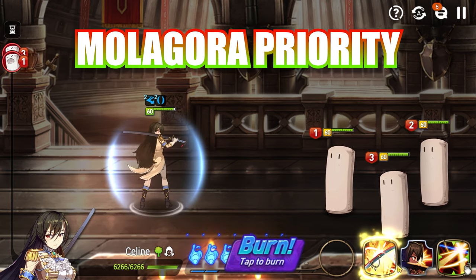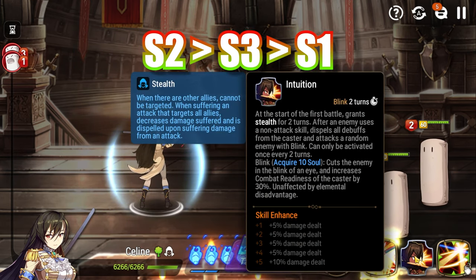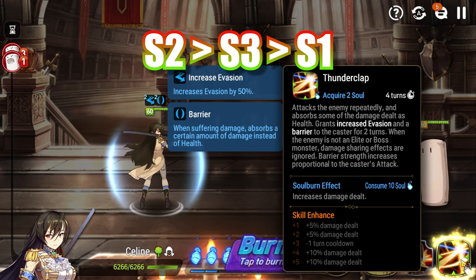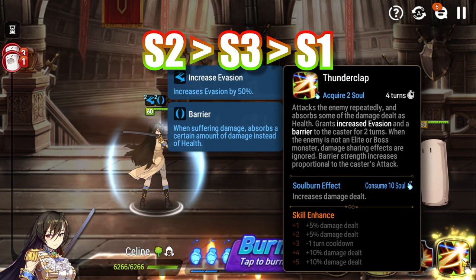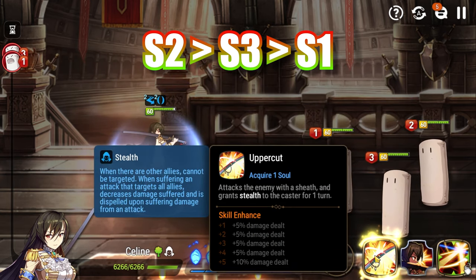When it comes to Malagora priorities, I think you want to max the S2 damage on Blink first, as punishing non-attack skills is the primary reason for you to play Selene. After that, max the S3 Thunderclap, because as we just established, the move has absolutely ludicrous amounts of damage. After that, if you really want to heavily invest in Selene, invest in her S1 Uppercut.